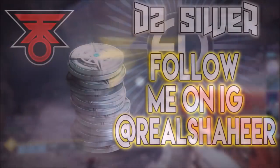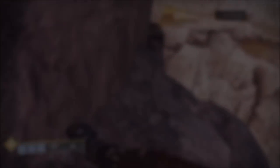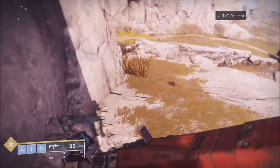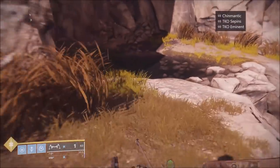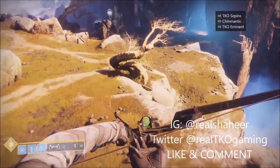If you want to get 3,000 Destiny 2 Silver for your new character, emotes, or whatever else you need, and on top of that a Gambit emblem, both of those giveaways are going to go to an IG follower. My IG is on the screen at real Shahir - go follow me on IG, follow us on Twitter at RealTKO Gaming.